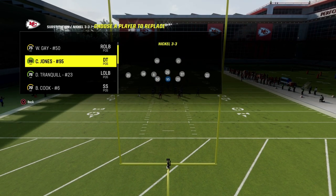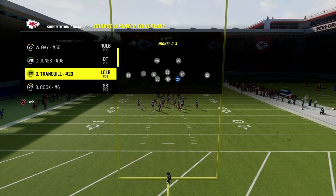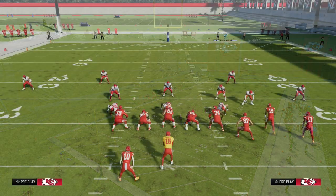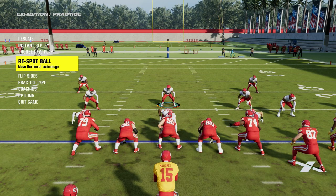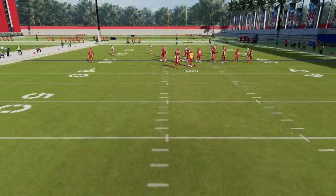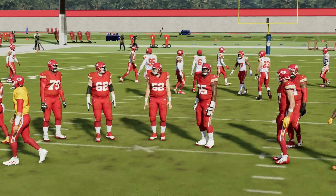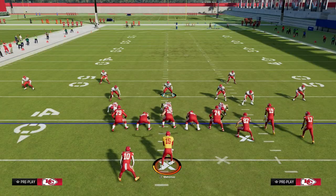You want to put your fastest, most high-agility players at the defensive end positions — it's going to be LB Blitz Zero. I'm just going to move the ball so they're on a hash mark. There are some weird alignment bugs going on right now in practice mode, but this will work significantly better in-game, so just keep that in mind.